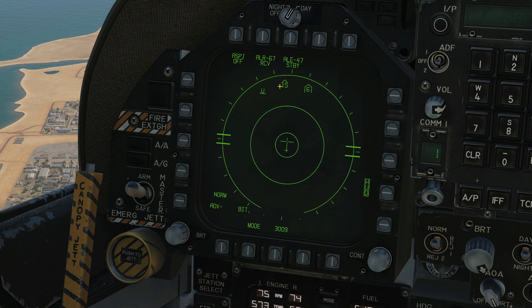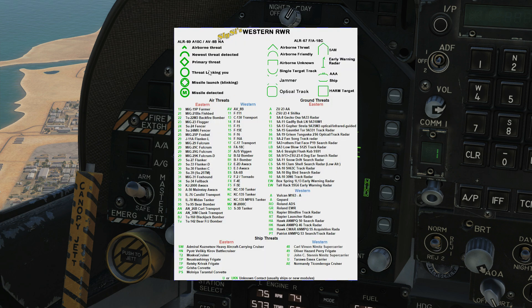Next we'll look at some more in-depth symbology. This is a list of symbols — we've got the ALR-69 from the A-10C and AVAB, and the ALR-67 from the FA-18C. For an airborne threat, an upside chevron; for an airborne friendly, a half dome; for an airborne unknown, a staple; for a single target track, an upside-down dome; for jammer strobe, optical track, SAM, early warning radar, triple-A, ship, and HARM target — each has its own sign.